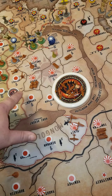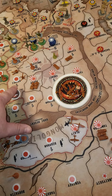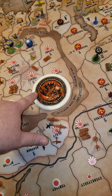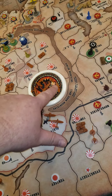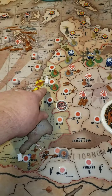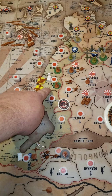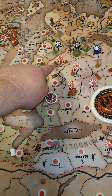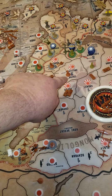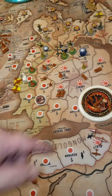Hopei: two tanks. On Way: one artillery, one triple-A, and six fighters and three tactical bombers. Kyung Su: two airborne transports and four infantry. Kyung Si: four infantry. Hunan: two infantry, one artillery.